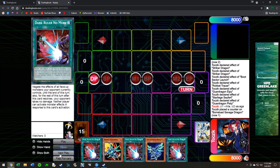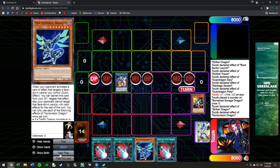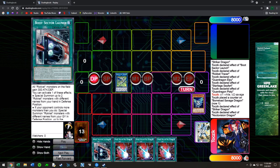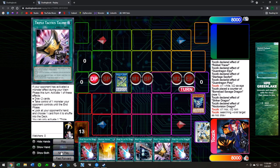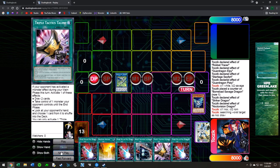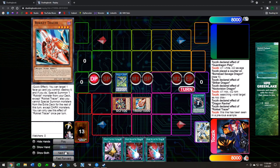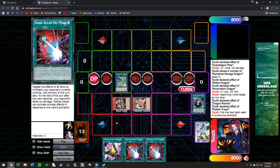This example has a normal summon plus Noctovision in hand. Normal summon, go into Striker Dragon, Striker gets Boot, and chain Noctovision to summon — this chain blocks Ash Blossom. Boot Sector launches and we turn those two into Romulus because we don't know what we're drawing off Noctovision. We search, then draw. To simulate worst case I'm drawing Triple Tactics Talent so it doesn't extend. From here: Ravine discard gets Absorouter, get Tracer, Boot out Tracer, bring out Recharger — back to the familiar stage.